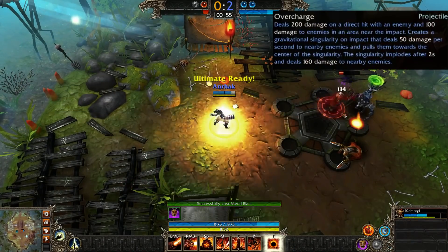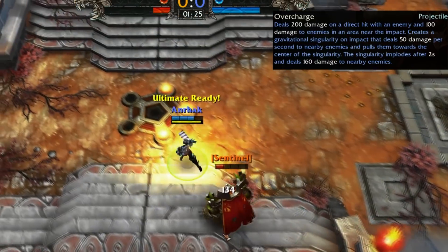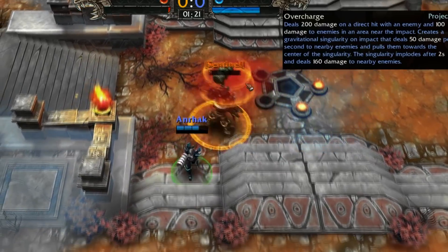Finally, Metal Warden's ultimate is Overcharge. She shoots out a ball that does damage, which turns into a vortexing black hole that does damage over time, and then it explodes for more damage. So basically it's Esmo's ult that does damage over three different instances.